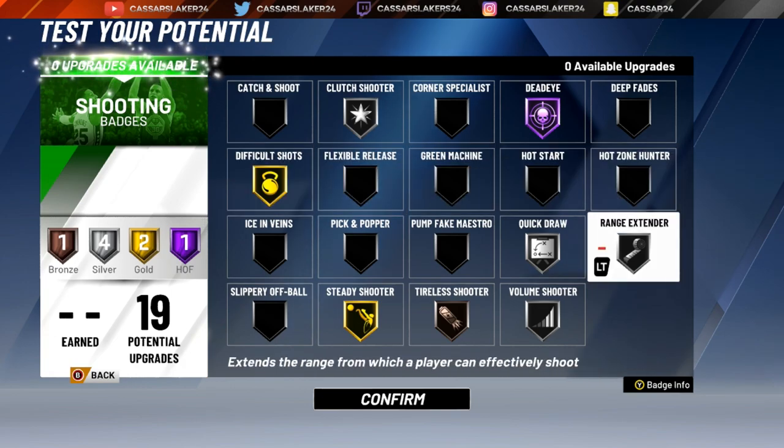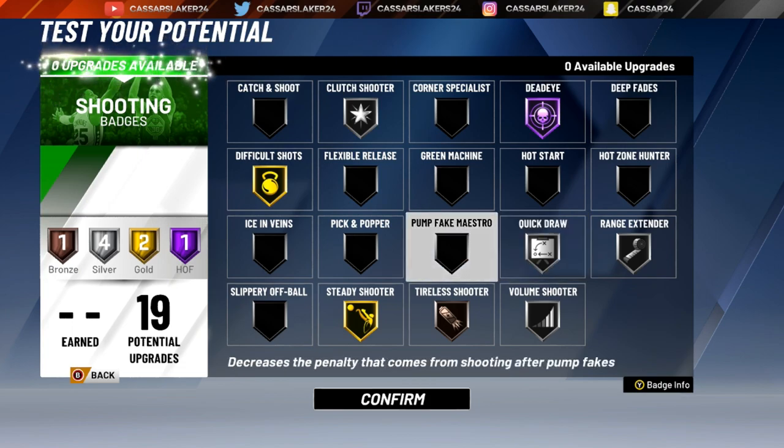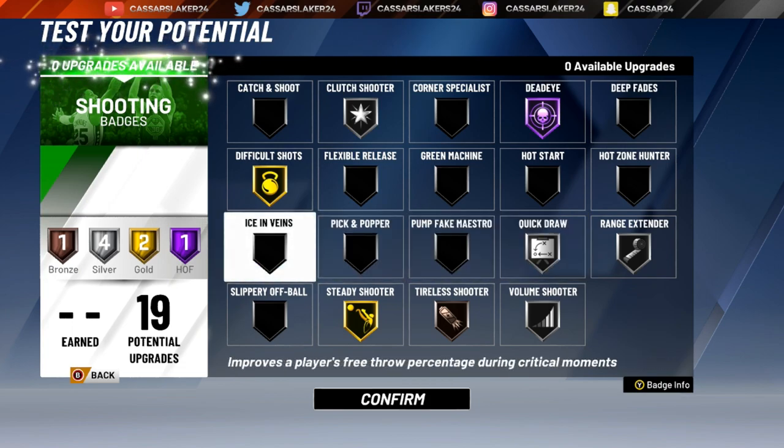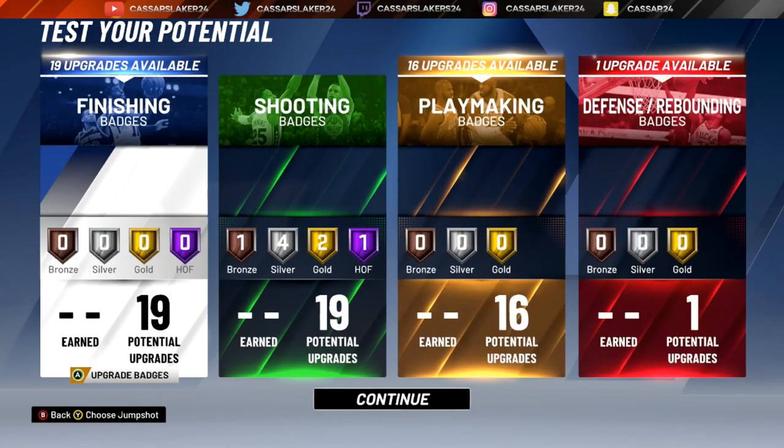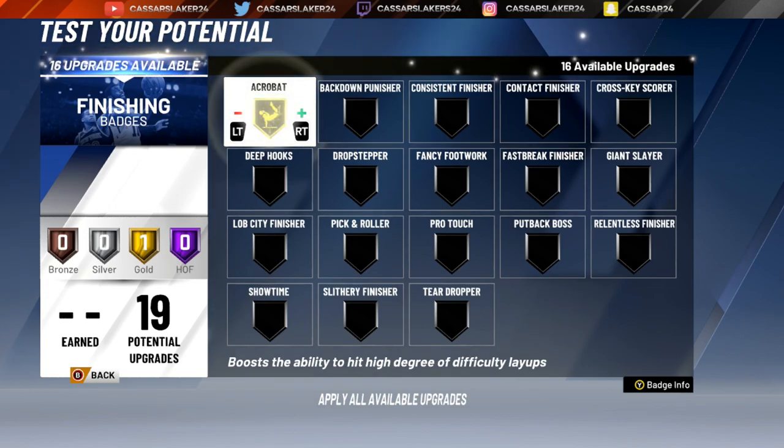Now these are the badges I settled on for the shooting. I put Ranger Extender, Quick Draw, and Volume Shooter Silver. Steady Shooter. Difficult Shots Gold. And I put Deadeye Hall of Fame.